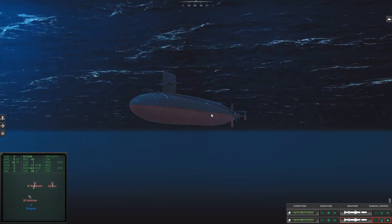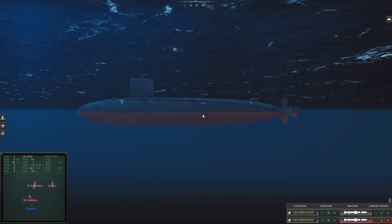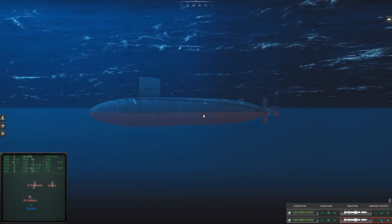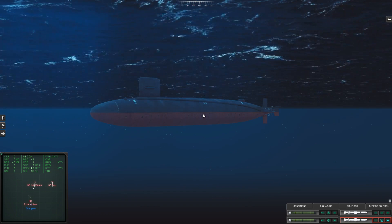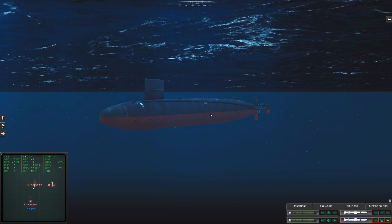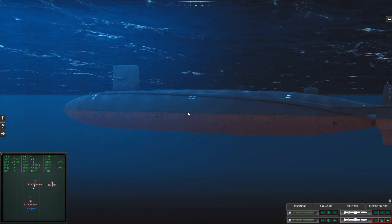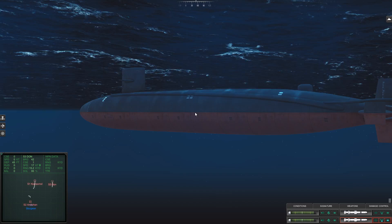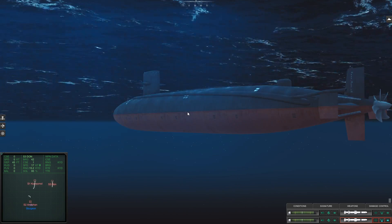Ballast works like buoyancy when scuba diving. If you take a deep breath, air fills your lungs and you float up; if you exhale, you sink. Submarines use compressed air in a similar way, changing the amount of air or water in the ballast tanks to control depth. I'll check and confirm exactly how that mechanism works.